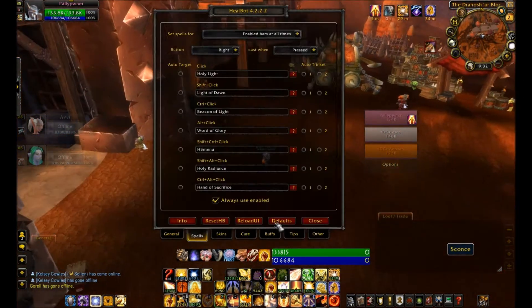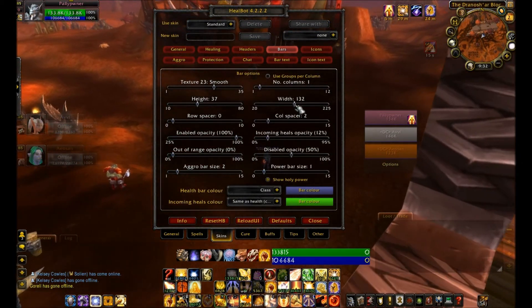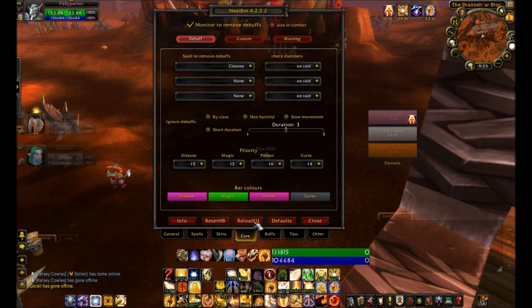So, that's HealBot. You can also go over to Skins and change how it looks. I like to sit at 125x35 — it's a good size. Anything smaller, you can't really read anything; anything bigger just covers your screen. You don't want to mess with this too much. It can be useful to see when a target is out of range or not. The biggest thing is the Cure tab, and what you can do with this really makes you a much better player.